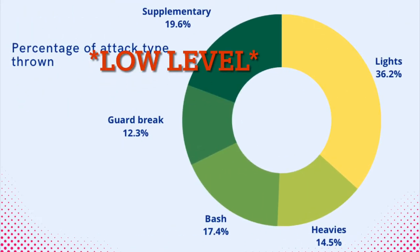Now I'm going to give you a visualization of what these attacks look like percentage-wise. On screen it says 'low level attacks' — when you're fighting a low level player, this is what the attacks are going to look like. You can kind of gauge in the middle of a fight whether someone is low, mid, or high level. As you can see, 36 percent of their attacks are lights — that is a huge amount. These are the guys we call light spammers. Almost half of their entire offense is just lights.